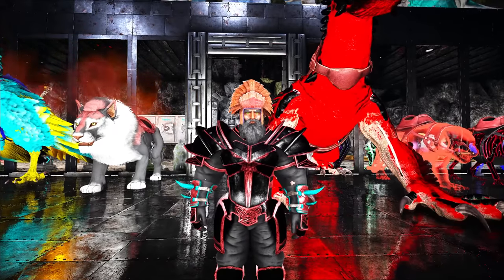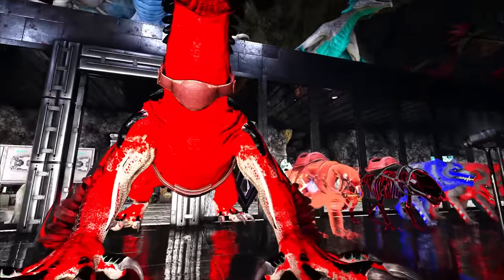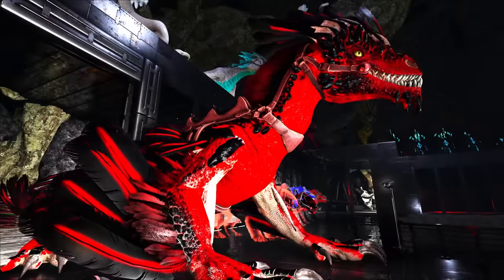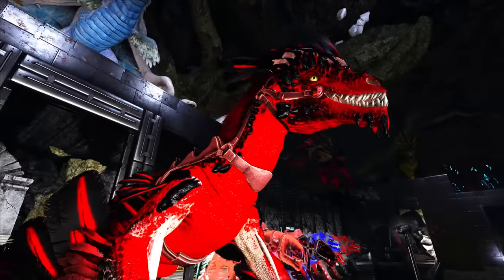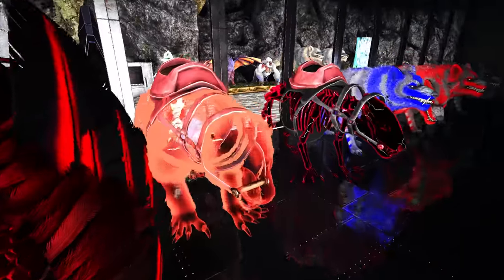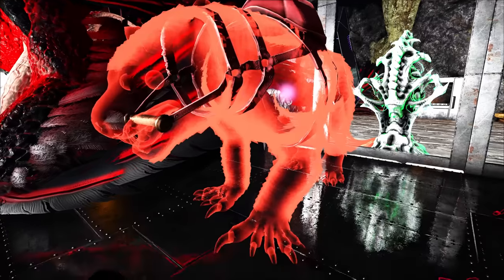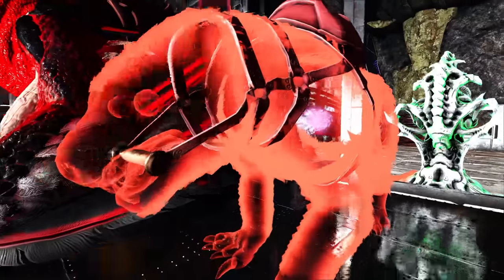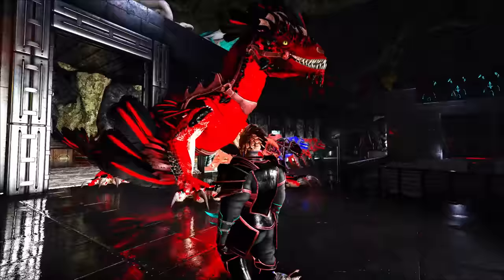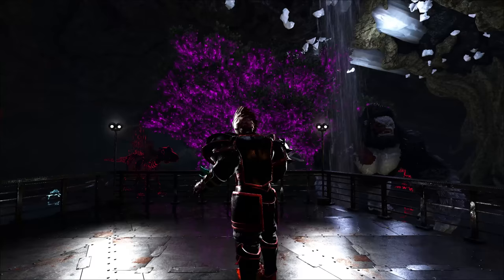Last episode me and Froggy Man hung out and got ourselves a pair of rock drakes - dreadful ones. These are some of the most amazing rock drakes I think I've ever seen, they are so much fun to fly around on. We also got one of my personal favorite creatures in ARK, the thyla - we got a savage one and man does it look awesome. I love these translucent guys, they're so incredibly cool.